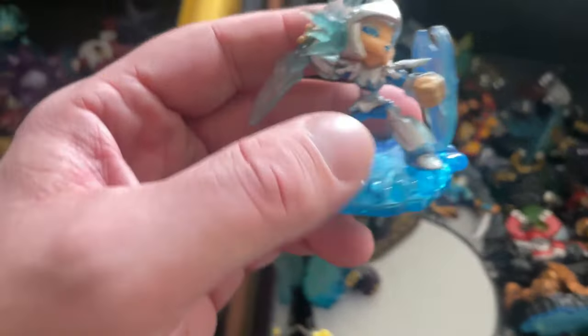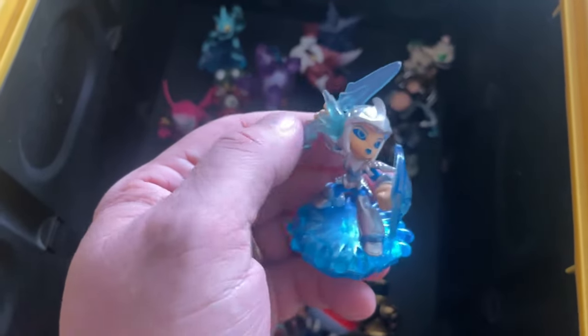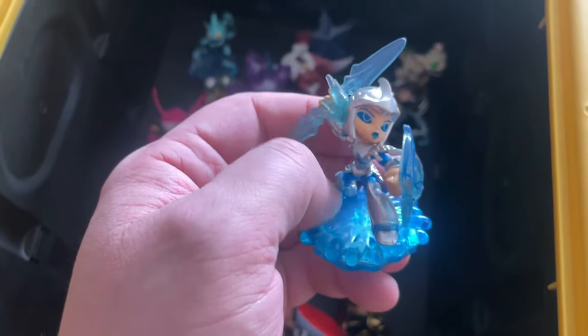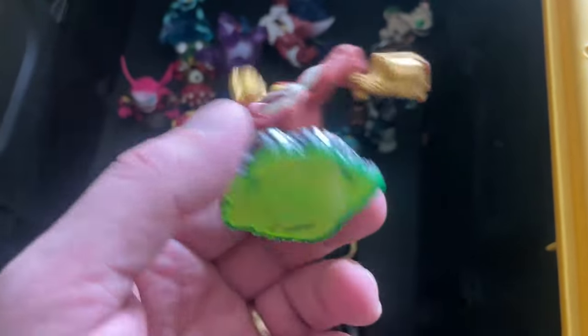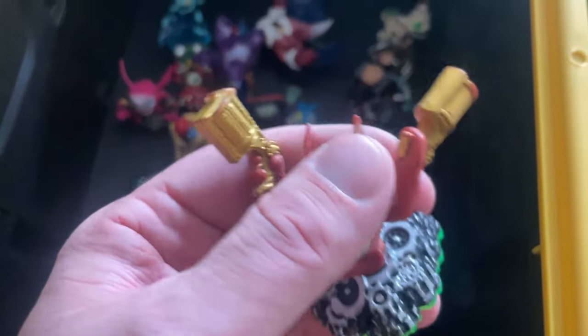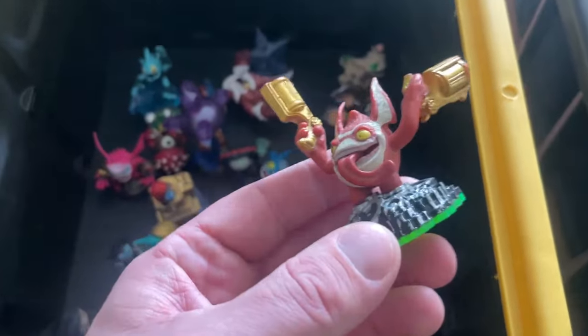Got Chill — she does have a Light Core variant. Basically, if her sword is angling a certain direction that indicates the variant, I'll find out when I go to sell it. Trigger Happy — he's pretty common across Spyro's Adventure. But if you find him on an engine block for Superchargers, he's quite rare and goes for a lot of money — that's the only version that does.